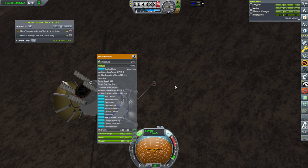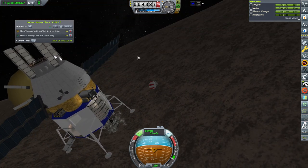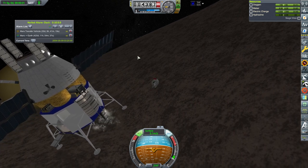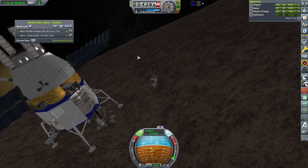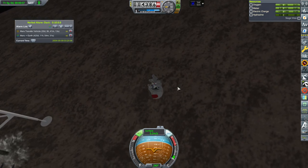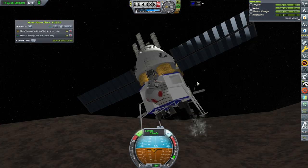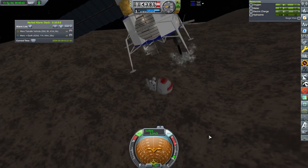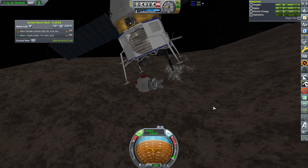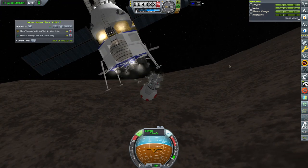Jetcast, why are you like that? I've activated the RCS. No Jetcast, please. Okay, he's got the jetpack armed but he's just not using it. Oh — there's no hydrazine! Sorry Jetcast, you'll have to figure out how to walk and jump and everything. We'll have to wait until Jetcast bonks into the surface.